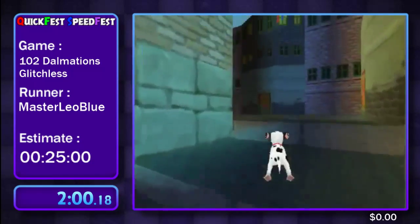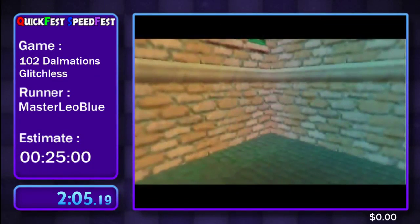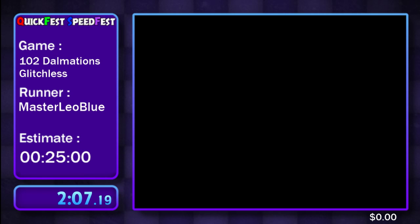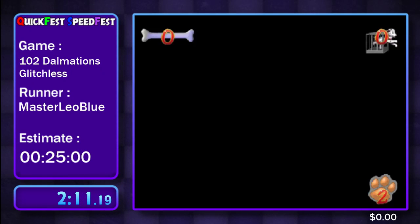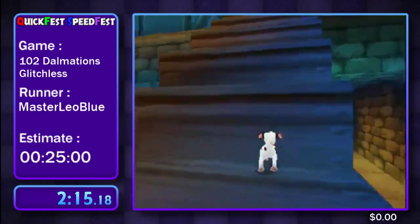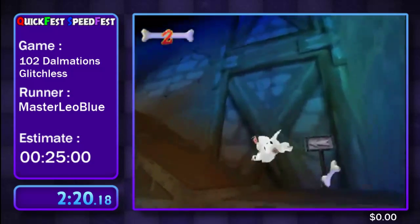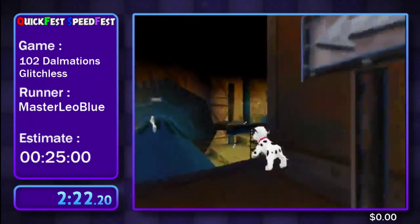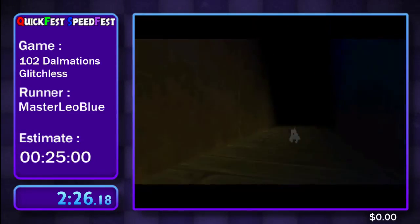Okay, I'm not going to say those words. Anyways, Big Ben — this is where I fell in love with the speedgame when I was first testing it a few years ago. The platforming in this level is very fun. First things first is a shortcut right here, saves about three to four seconds.